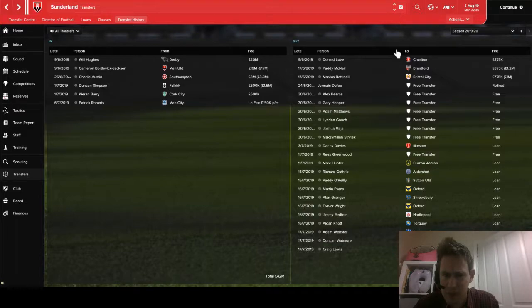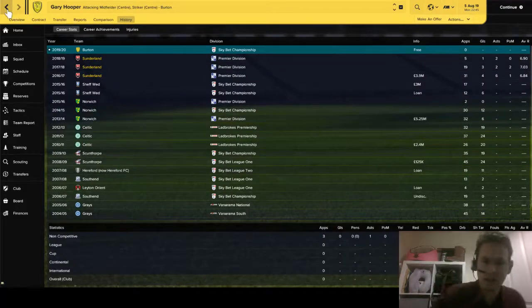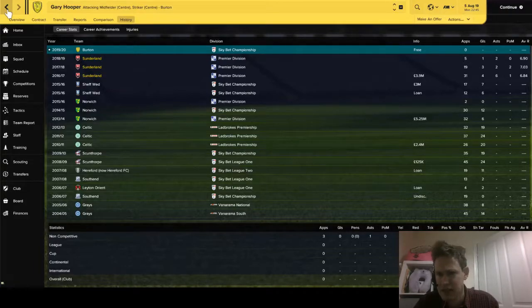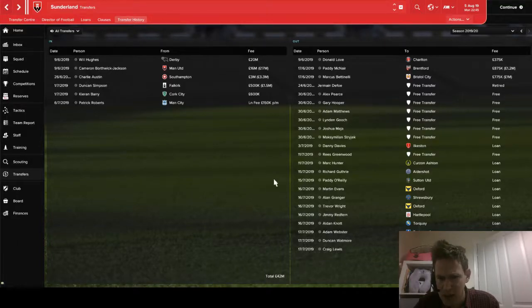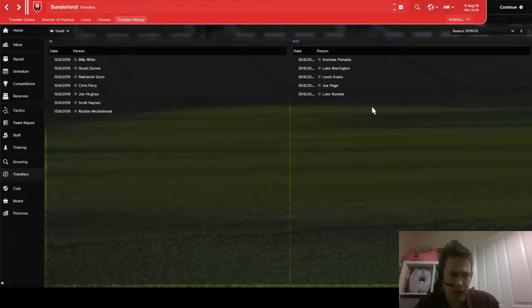In terms of players released, the main two are Alex Pearce and Gary Hooper. Hooper has gone to Burton Albion in the Championship — he should score goals at that level. He was a decent, solid player for me but didn't score quite enough goals in the first season, struggled after injury in the second, and never really got into the side in the third. A number of younger players were also loaned out to get first team football, and several kids were released at the end of last season.